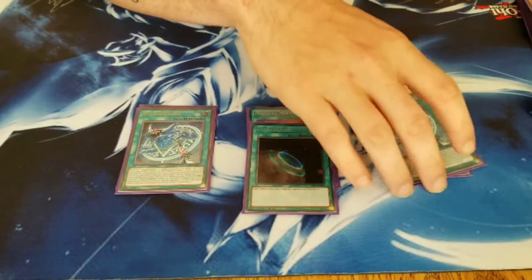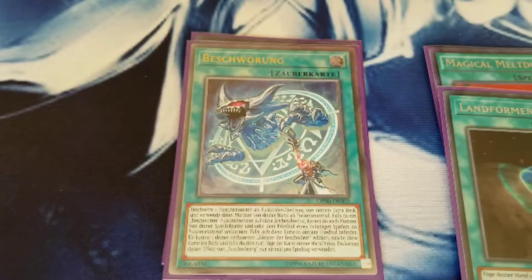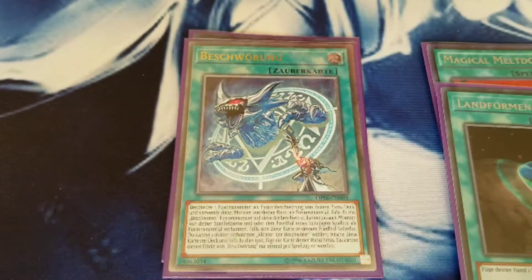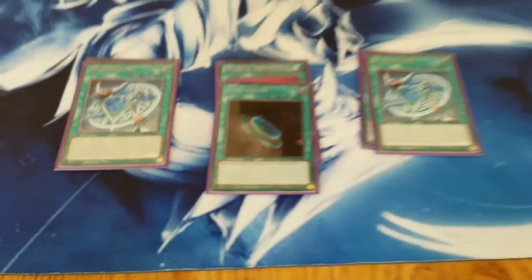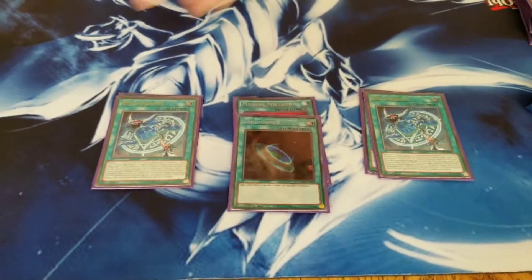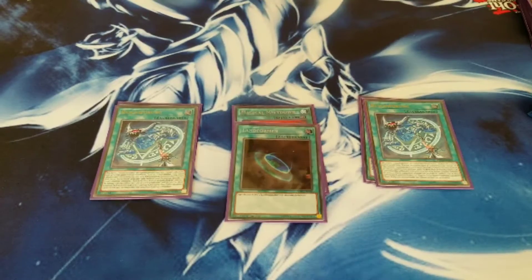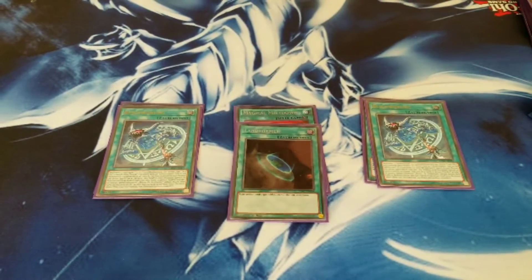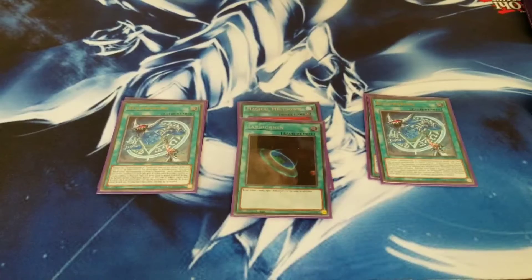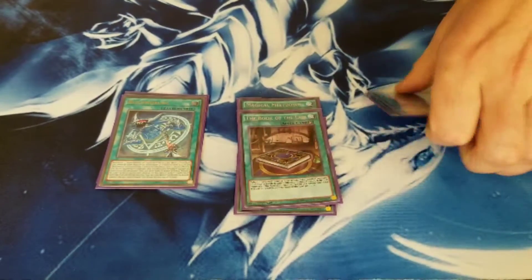Double Invocation — German Ultimates, had to get them on a deal, along with the German Secret. Very pretty. Three was way too cloggy. This is the heart and soul of the Invoked engine; without these, the deck is nothing. And then last for the Invoked engine, Book of the Law — OTK for days.